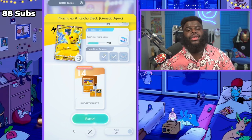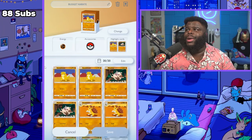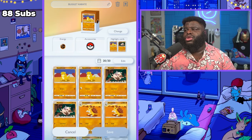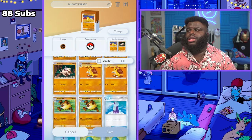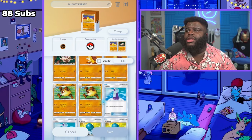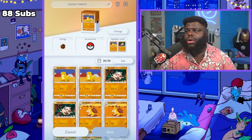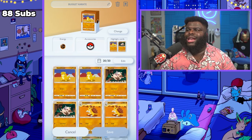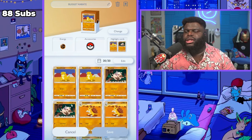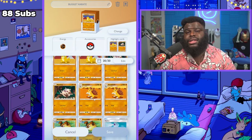Here's the first budget deck, called Budget Karate. We have two Sandshrews, two Mankees, two Sandslashes, and two Primates - that's it. Most of you are only going to have a few of these Pokemon, so I wanted to keep it simple without too many different options. Both of these Pokemon lines deal tons of damage and our whole goal is to kill this deck before it gets started. Sandslash for two energy does 90 damage to every Pokemon in the Pikachu deck.